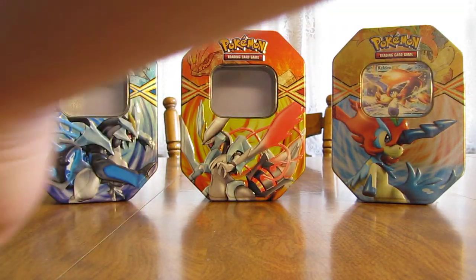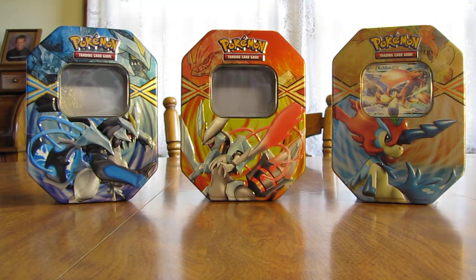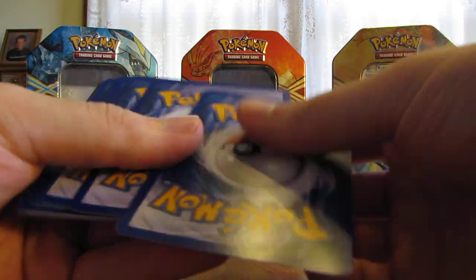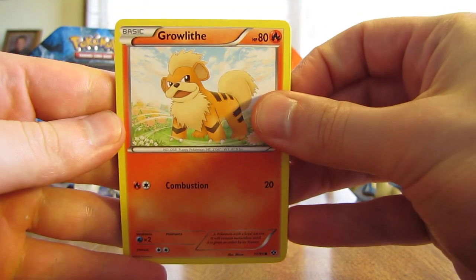These are the exact same four packs as the black Kyurem EX tin. I'll go oldest to newest and start with Next Destinies. The black Kyurem EX tin — the one I posted last pack opening — had no holographic or ultra rare cards in all four packs.